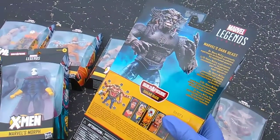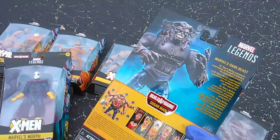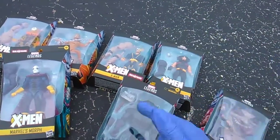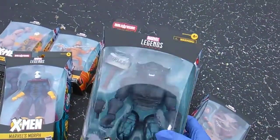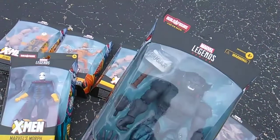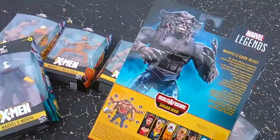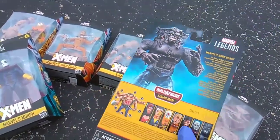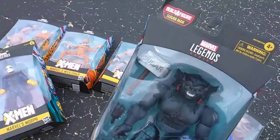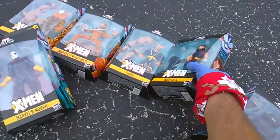Dark Beast — Dr. Henry McCoy constantly experiments on himself to enhance his superhuman powers. From that same timeline, Beast is a bad guy, and that is Dark Beast. The only part of Sugar Man you're getting with him is the Sugar Hammer.